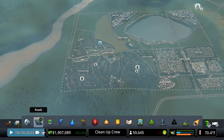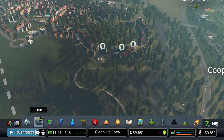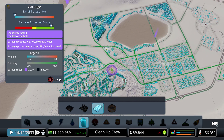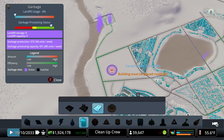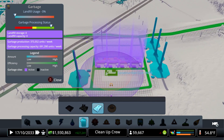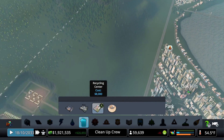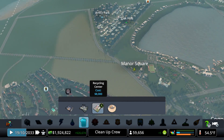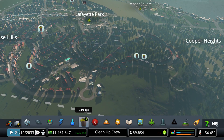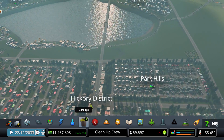I read on the Steam forums for the game that there's some sort of a bug with the trash. You can clearly see we have plenty of garbage processing available and we're still not picking everything up. I have a garbage facility here and another one right here and we're just not getting to all the trash. I added two more. Combined with the disappearing buildings from commercial, that's quite a lot to put your city through. I'm really hoping the new patch fixes all of that.